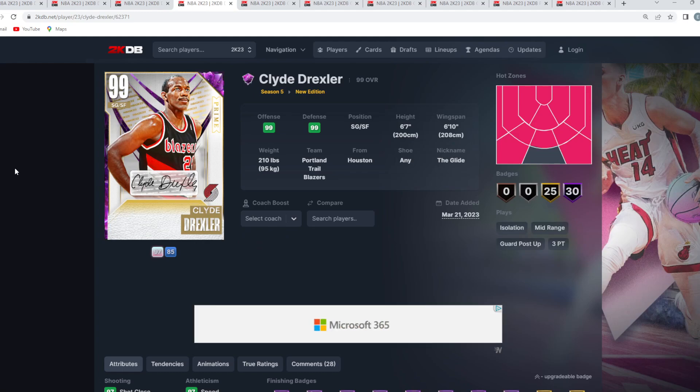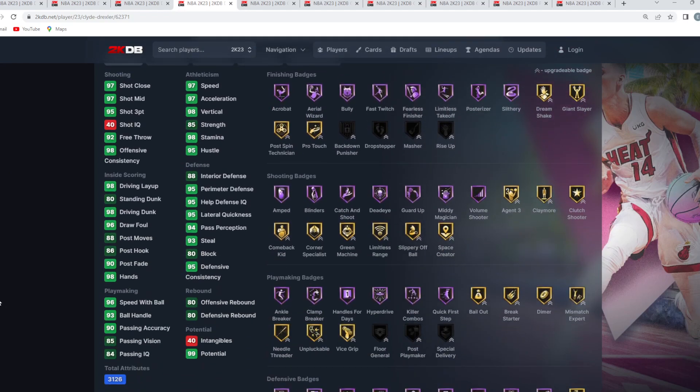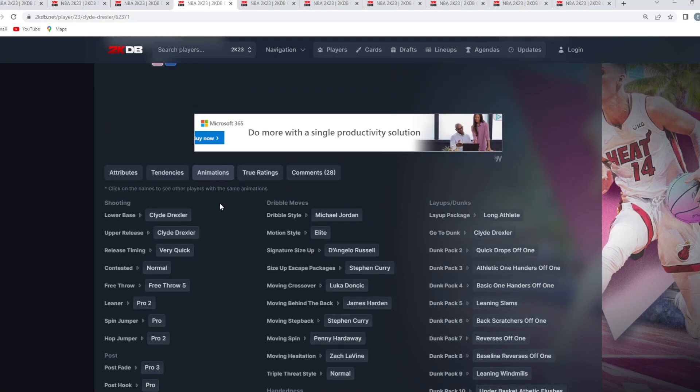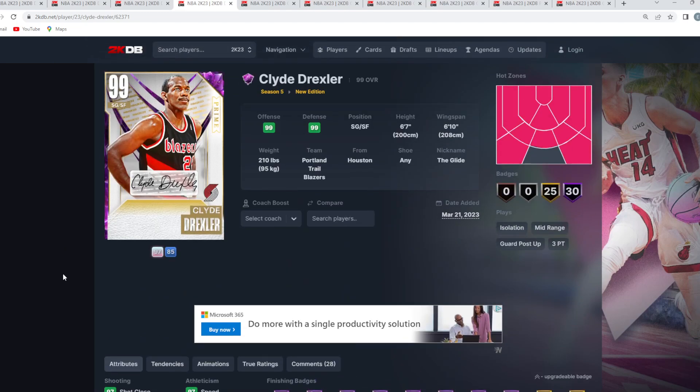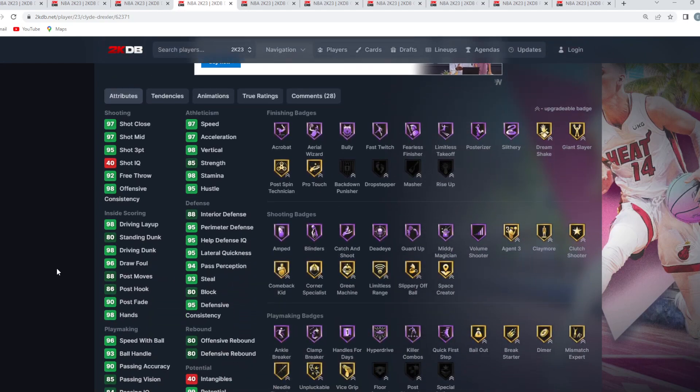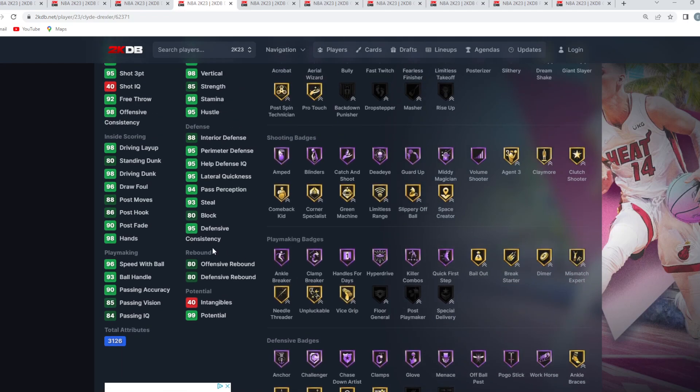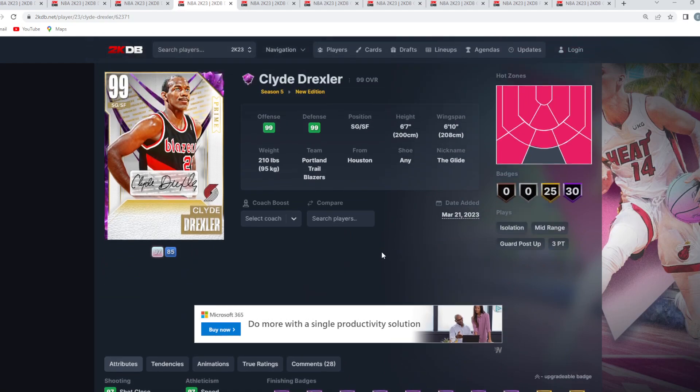At the number 4 spot is the Dark Matter Clyde Drexler — another underrated shooting guard. He's 6'7 with a 6'10 wingspan. The one thing you can't fully appreciate from just looking at the stats, badges, and animations is this card's dunk packages. For whatever reason, this man just dunks the basketball at a way higher level than most cards in the game — he'll fly over people, seemingly jumping from the free throw line. His offensive animations are super glitchy going to the rim. Defensively he can definitely lock up too, with Hall of Fame Anchor, Challenger, Chasedown Artist, Clamps, Glove, and Menace — and as a dark matter he's got 30 Hall of Fame badges.